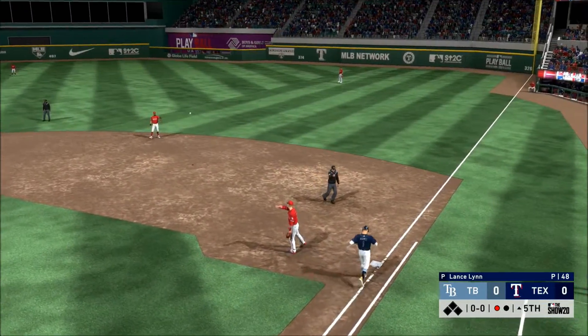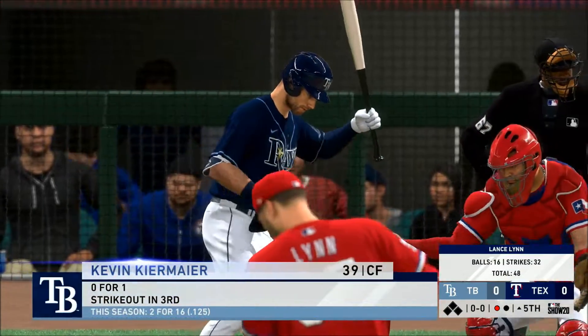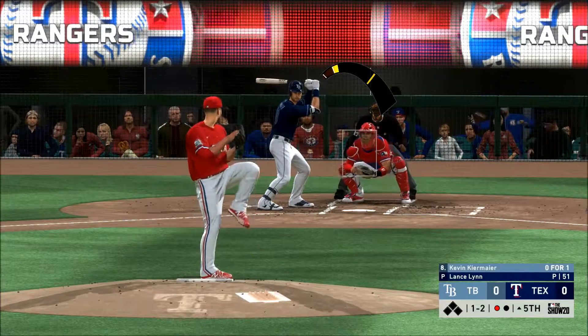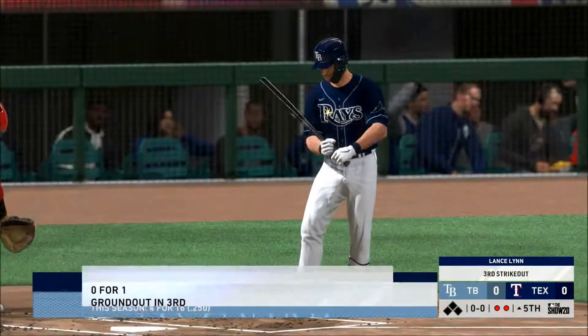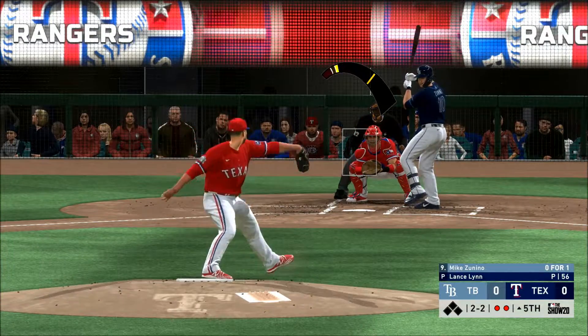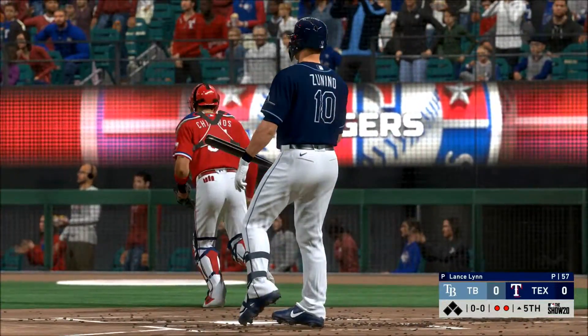The fifth inning will start with a ground out — one away. Now with the play, Kevin Kiermaier. Fastball — was he behind that fastball? Great job on the mound using the curveball to set up the heater. Swung on and missed, and that's the final out of the inning. They've only managed one base hit.